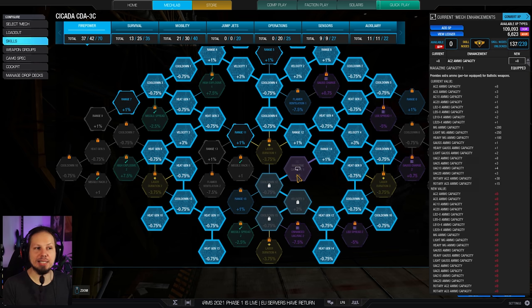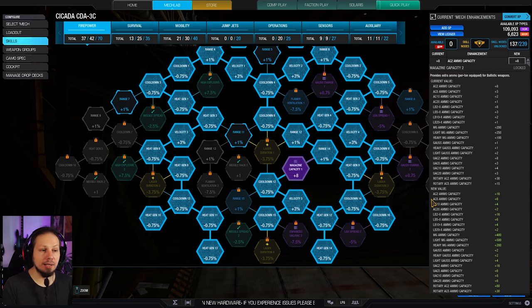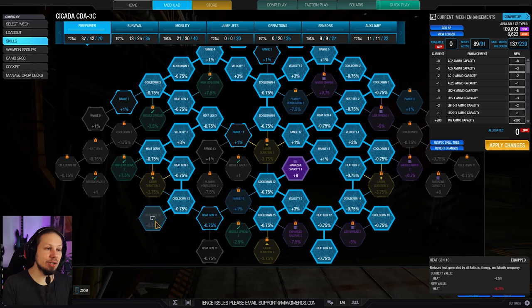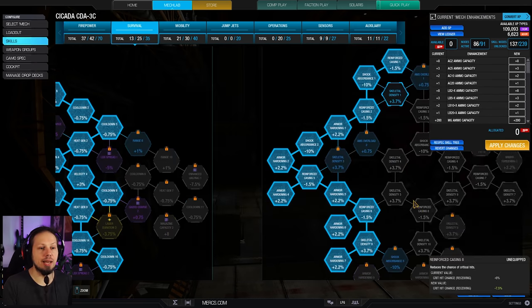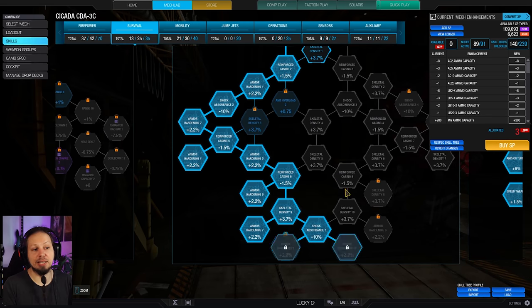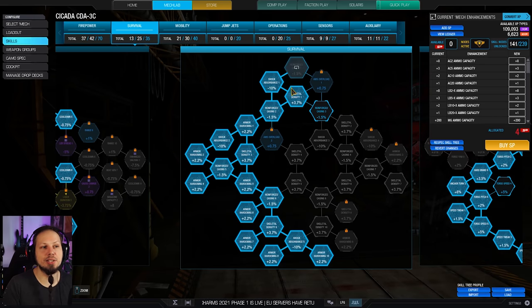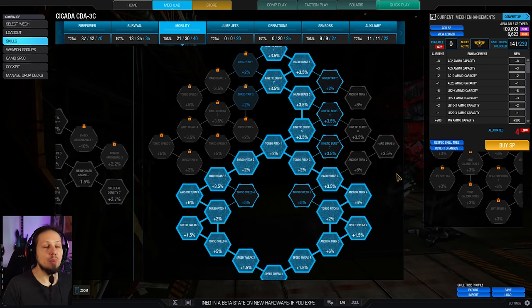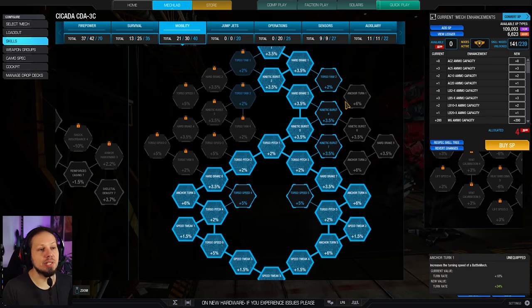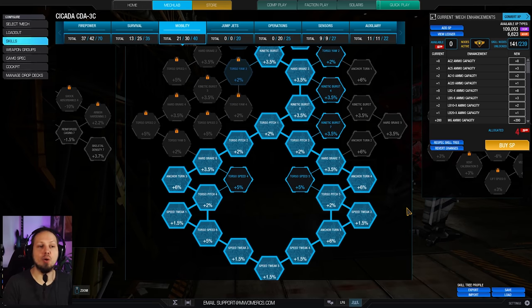It's not needed but it's the thing that makes the most sense to get to the three nodes which are easily accessible. On top of that we have a good chunk of heat gen nodes that are honestly not really needed, so you could take them out, save five points, and go for something else like more armor. Something like that gets a bit more skeletal density and a bit more defense. But as you can see we've got the survivability tree on the left side here getting a bit of extra armor. What I do want, however, is heartbreak, kinetic burst, and anchor turn. On top of that, a bit of speed tweak so we move faster and can take sharper corners.